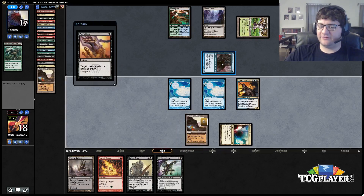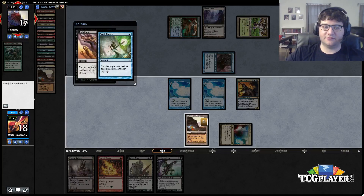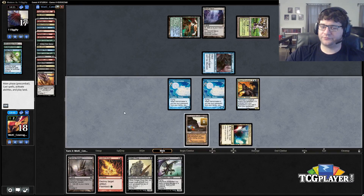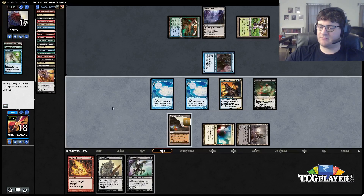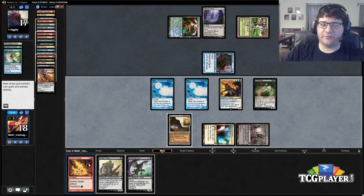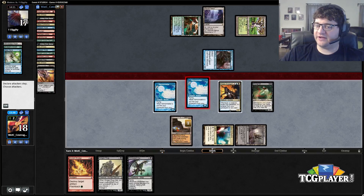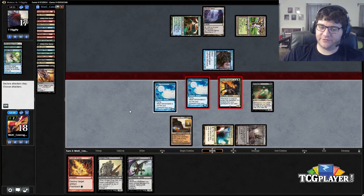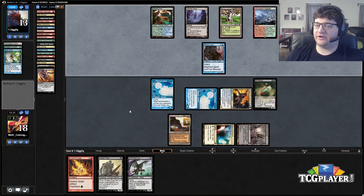He'll probably have another protection spell but that's fine — oh, Spell Pierce. I won't pay. Play a land, get a Blood Ghast back. I wonder if I was supposed to discard this so we can flash it back. I don't want to die next turn so I'll keep one Narcomoeba back.